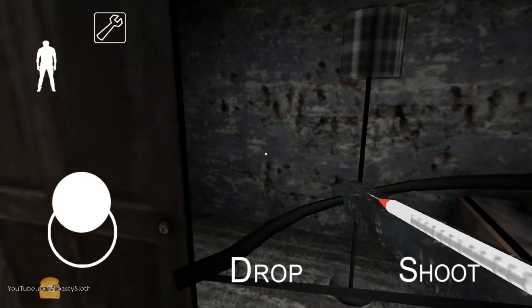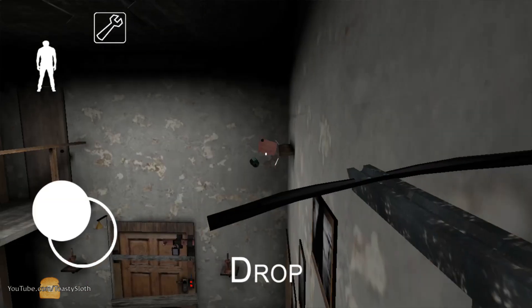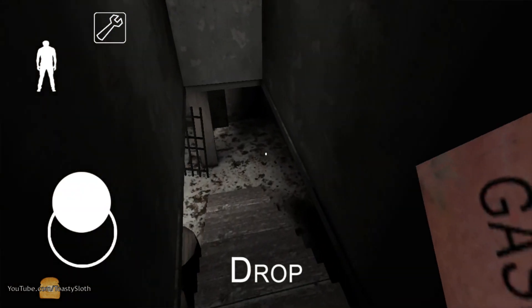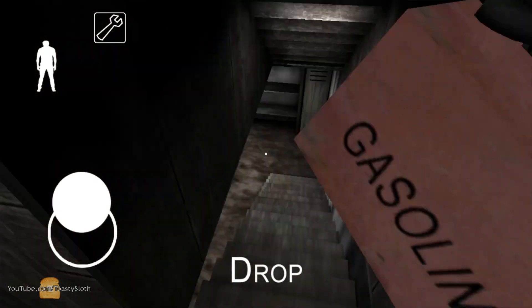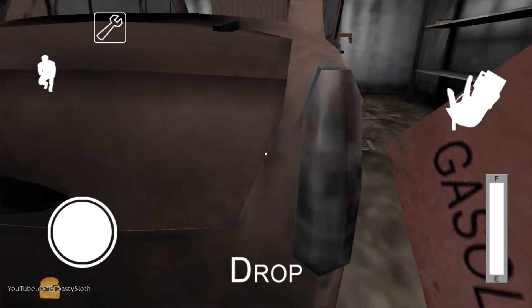That way you can shoot the gas can off of the top shelf. Once you have the gas can, go ahead and work your way down to the garage. This step is supposed to be the hardest part of the glitch, but I find it pretty easy, so don't give up.